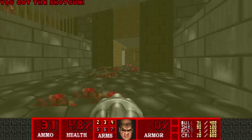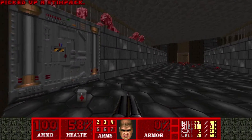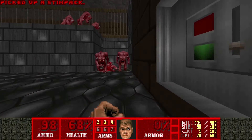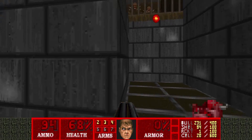Now, this area is a bit stupid, and I'll show you why. All you have to do is press this switch and you're pretty much done here. But if you want to go for 100% kills, you have to kill all the demons, plus the imps — they're on both sides. So yeah, that kind of sucks.